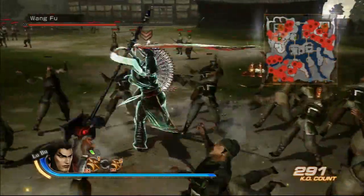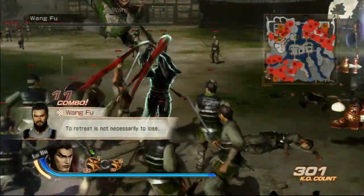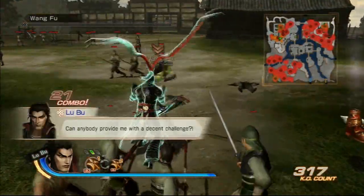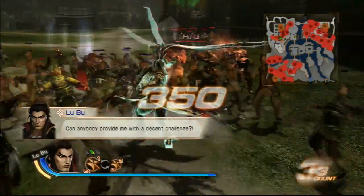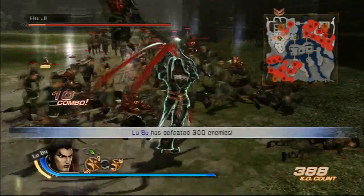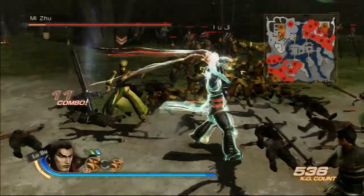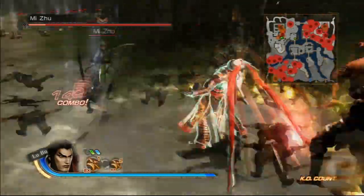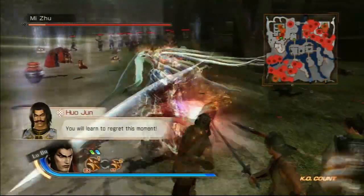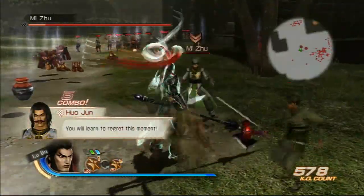C5, LuBoo takes his halberd and pierces the closest enemy, then continues attacking the enemy, and finally slams the enemy into the ground while relaunching them back into the air. This attack is unblockable. C6 is like C5, but instead of piercing the enemy, he just starts attacking the enemy and ends the attack by letting out a powerful roar. The roar breaks the enemy's guard.